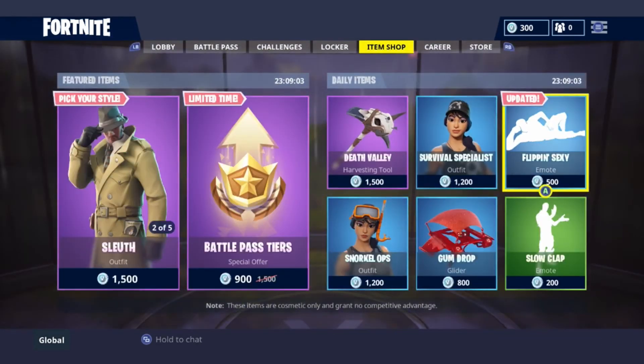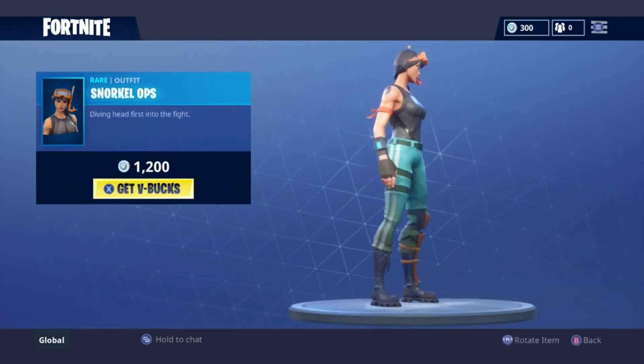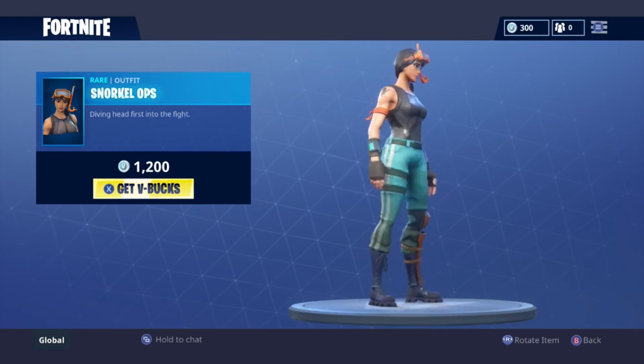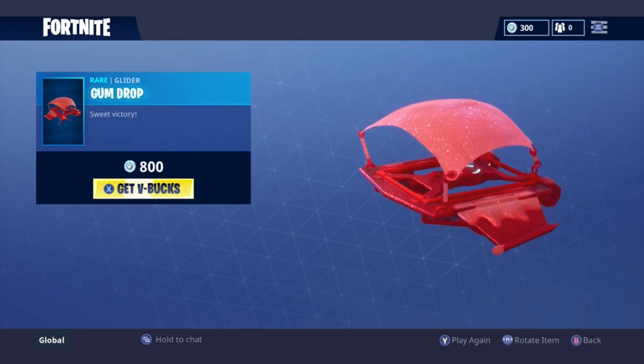Then we've got Snorkel Ops for 1200 V-Bucks. The snorkel part of it is pretty cool, but it's pretty lame overall. After that we've got Gun Gumdrop for 800 V-Bucks — I kind of like this one, it's pretty cool looking, but I probably wouldn't end up getting it either.